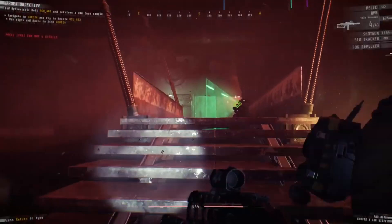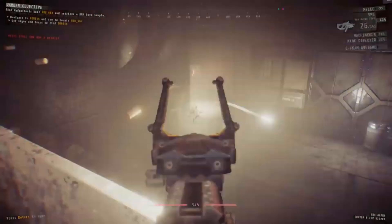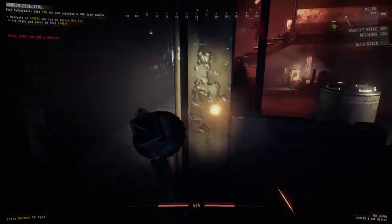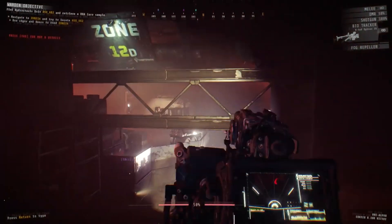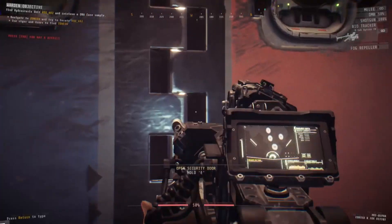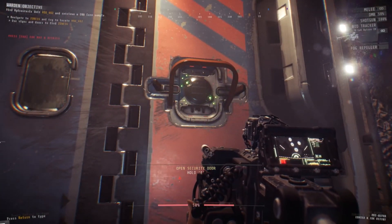There is also another enemy — and this I believe is a placeholder name — called Shadows. What are Shadows? Well, these are invisible, and you can only see them by shining your light on them, giving you that terrifying thrill of horror games. And that's not the only way you can see them — you can use your flashlight or you can also use your scanner. This is completely mental if it makes it into the game.